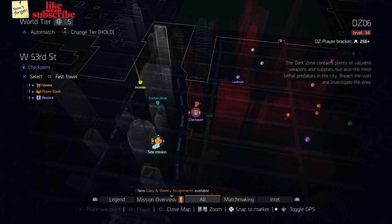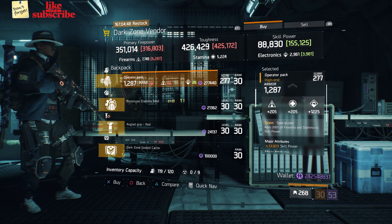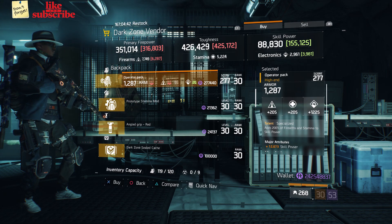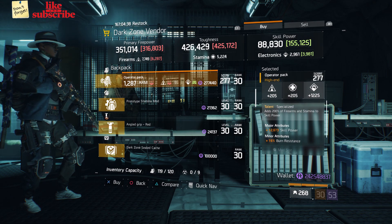For our next gear items, head over to the West 53rd Street checkpoint. The dark zone vendor has an Operator Pack with the talent Specialized on there. It has a gear score of 277, the armor is 1,287, its roll for electronics is 1,225, and the attributes are skill power and burn resistance.